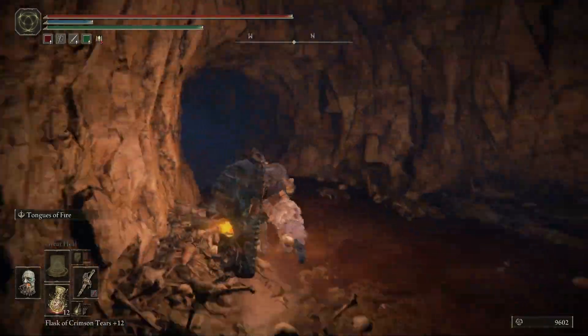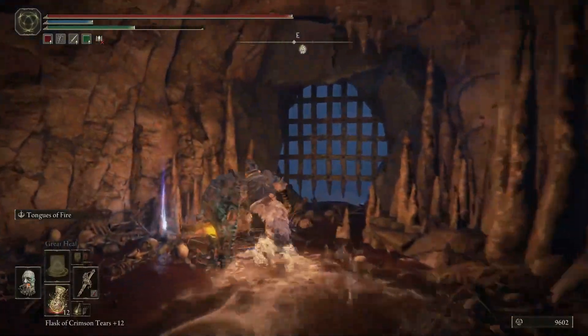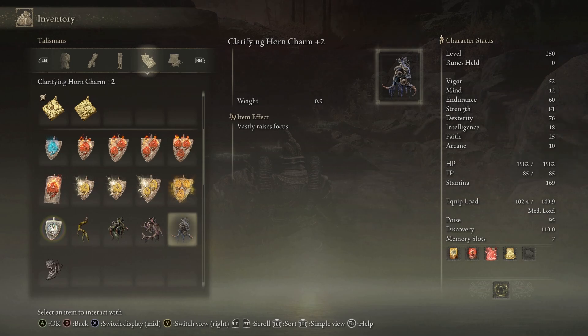Go forward and then go to your right. Go right more and pick up the item — that will be the Clarifying Horn Charm +2, which vastly raises focus.